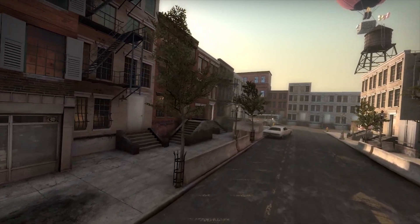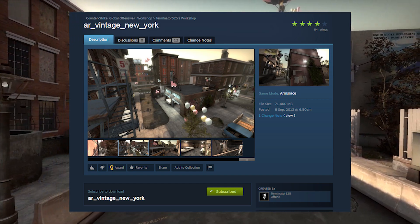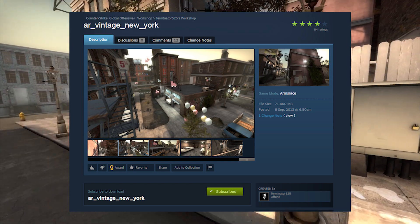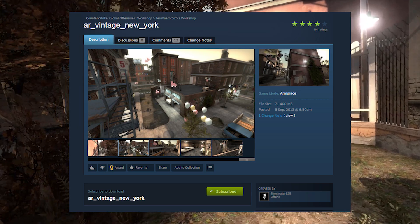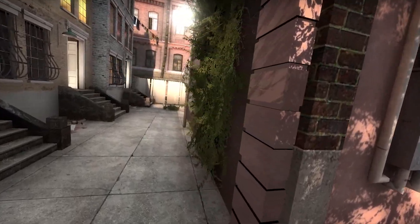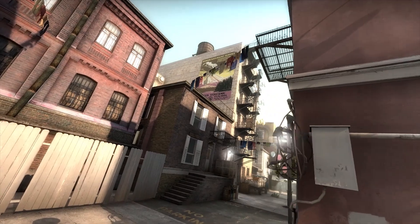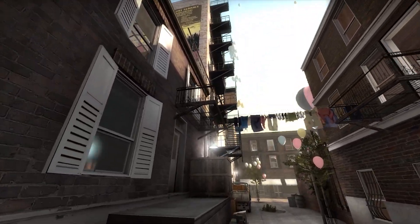The first map we'll be taking a look at is AR Vintage New York. This map was uploaded to the workshop in September 2013 by Terminator525, and as the name suggests, it is an arms race map. I wanted to take a deeper look at this map because I figured it would provide some good practice before focusing on newer defuse maps, and because I feel like arms race doesn't get enough love from Valve or the community.